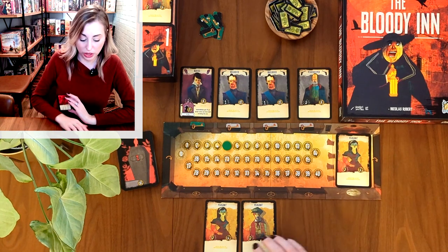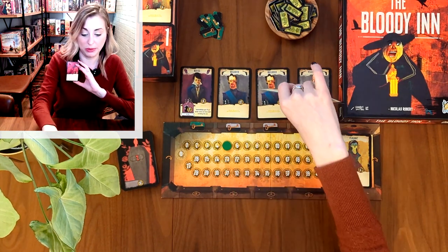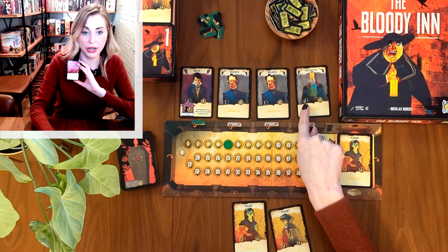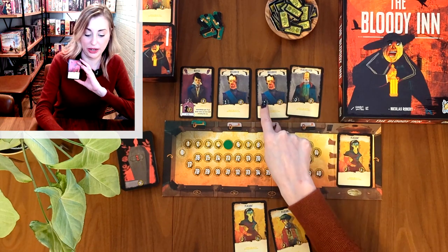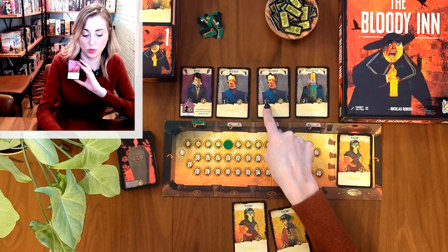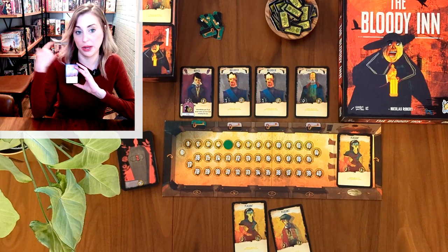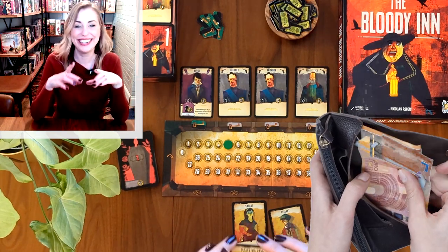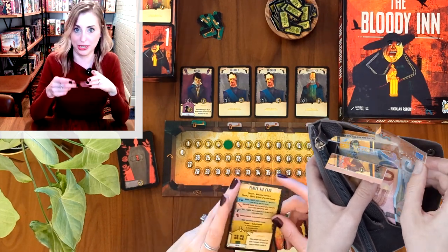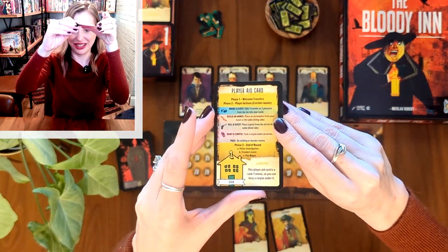You can spend cards from your hand to bribe someone up here at the inn. The amount it takes to bribe, kill, or bury them is depicted in the indication right there, and this other amount is the coins they have in their wallet. When sizing up who to kill, you're also looking at how big their pockets are — bigger pockets sometimes take more accomplices because they're a bigger person.